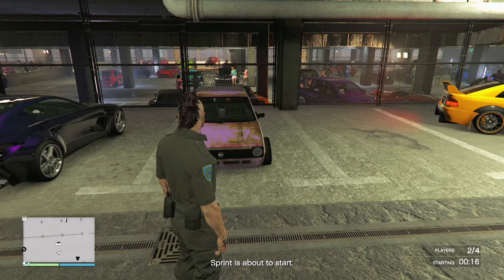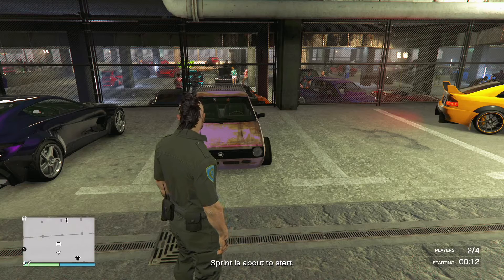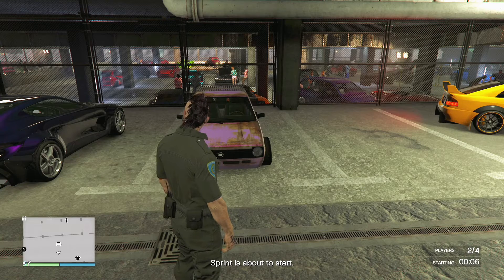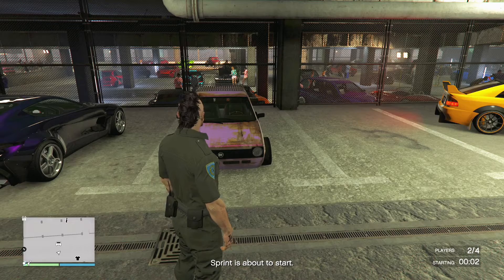What's up guys, it's Bottomless Prime back with another banger. This is a car-to-car merge. All you're going to need is the car to transfer the mods to, Mors Mutual, a modified car as the donor car, and a friend to start the sprint race with.